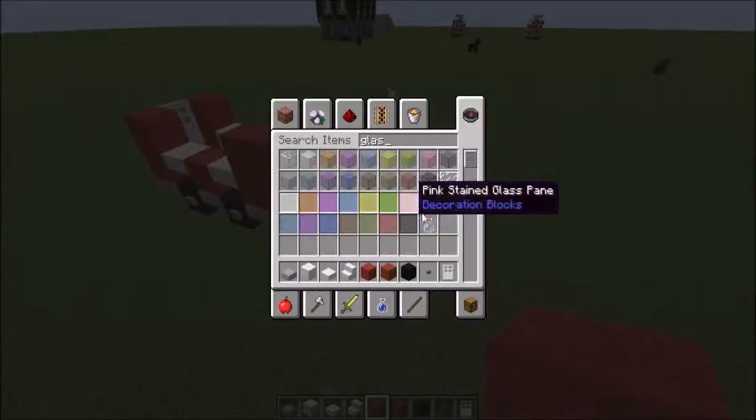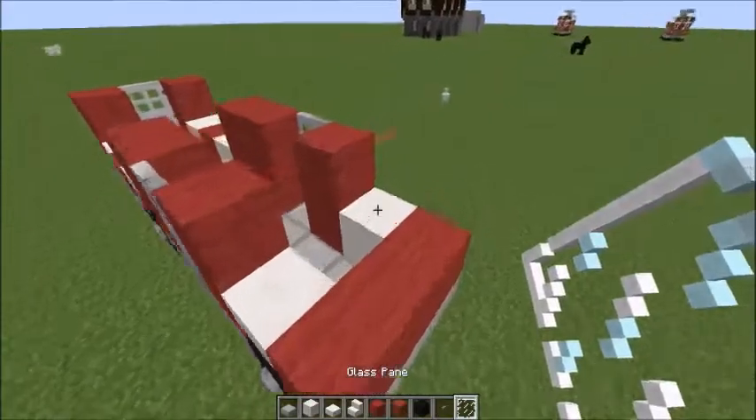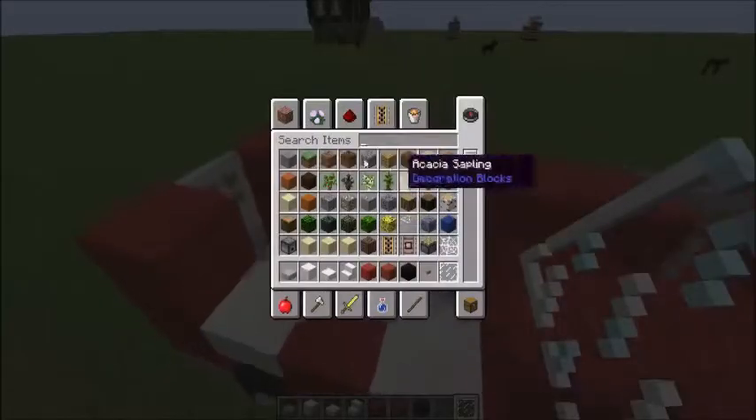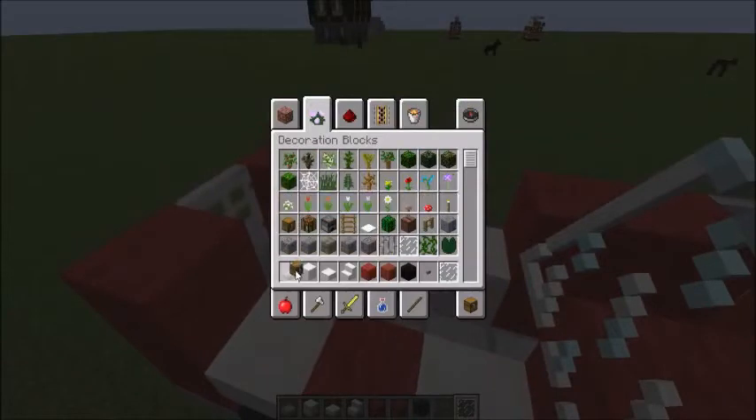At the front I'm going to be using plain glass panes to create the windshield. At the back of the truck we're going to add a furnace, a chest, and a crafting table, and we're going to surround it with iron bars.